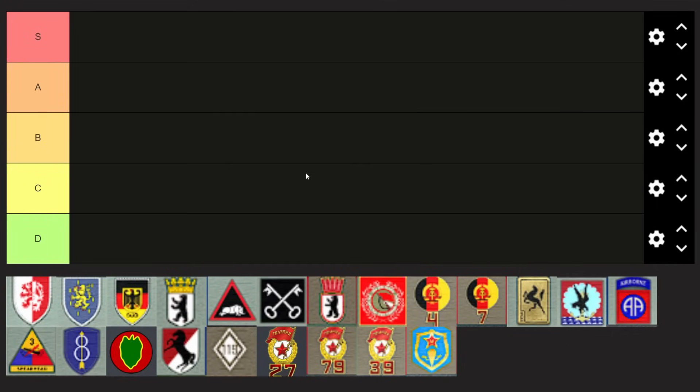Hello everyone and welcome back to another 1.0 tier list video — it's time to update the tier list. The last one was a while ago and with the latest grouchy patch the game has changed quite a lot. The grouchy patch and veterancy changes have thrown everything around and we're going to go over all the divisions once more by nation: starting with the West Germans, British, East Germans, French, Americans, and then the Soviets, putting everything from S to D tier.